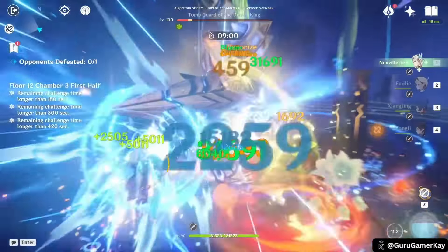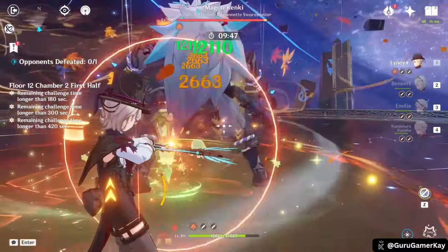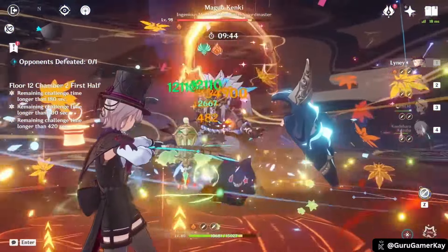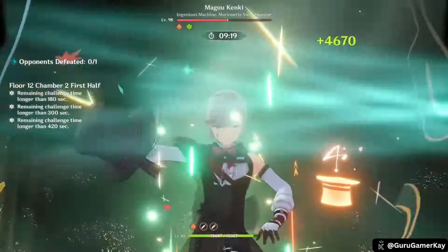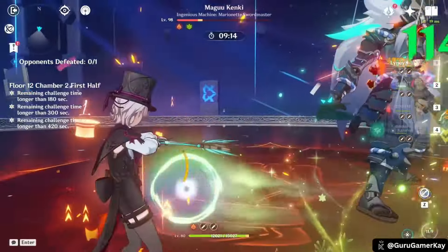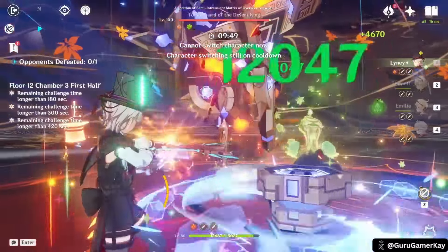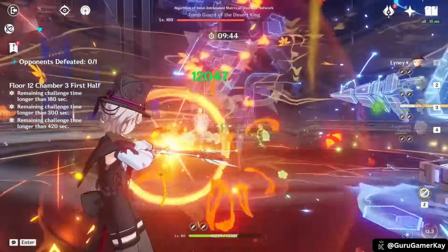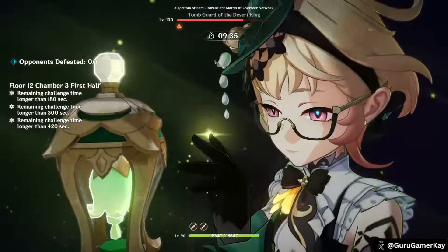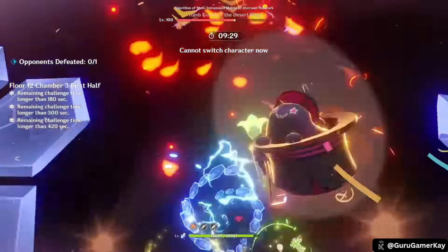It's important to note that Emilie's elemental skill damage is not affected by buffs applied after its cast. However, her short cooldown allows for consistent uptime. Scents are essential to Emilie's gameplay. Enemies affected by burning release scents, which are collected by the Lumidus case to upgrade it or maintain its level 2 state. Level 3 cases do not collect scents. By effectively managing scent collection and maximizing uptime on her elemental skill, players can harness Emilie's potential as a powerful off-field damage dealer within their team compositions.